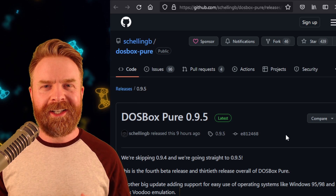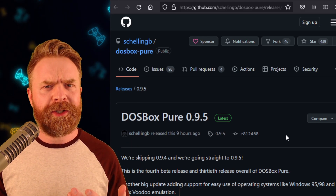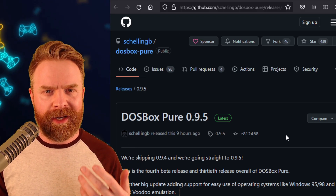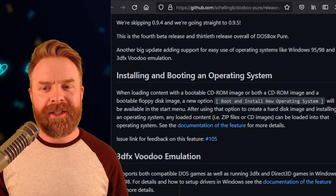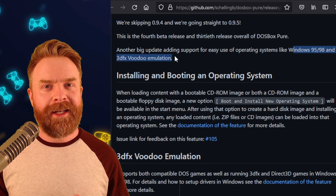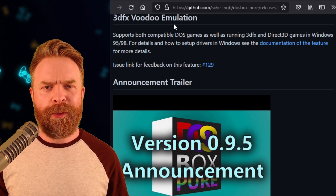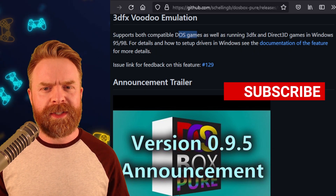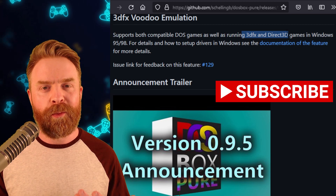Last but definitely not least, we're talking about DOS emulation with DOSBox, and this is actually a pretty big update. DOSBox Pure version 0.95 just released. Version 0.95 adds support for easy use of operating systems like Windows 95, Windows 98, and 3DFX Voodoo Emulation. In my opinion, adding 3DFX Voodoo Emulation is absolutely huge. It supports compatible DOS games, and it also supports games running 3DFX and Direct3D in Windows.